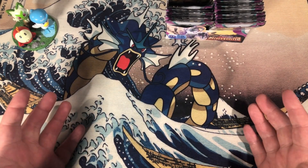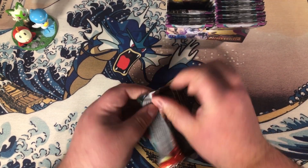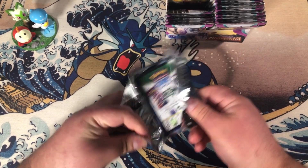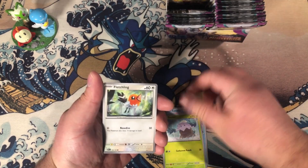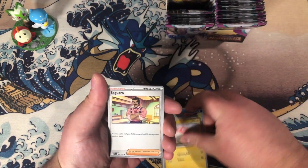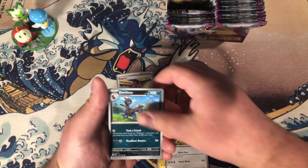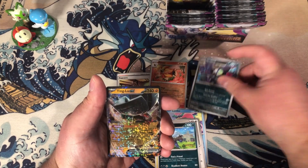What a clean slate. We're almost halfway through the box. Love Disc, Snover, Fletchling, Voltorb, Saguaro, Palafin, Azurill, Houndour as a reverse, Breloom as a reverse.